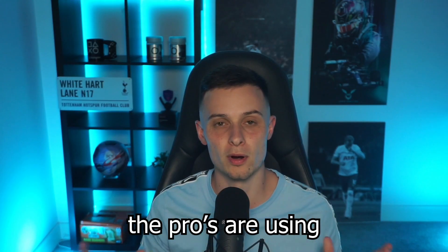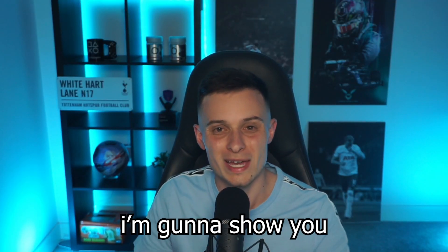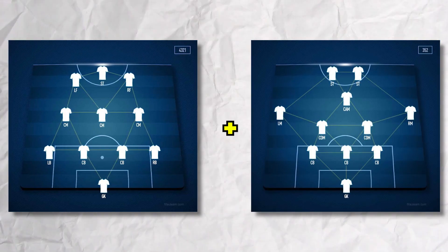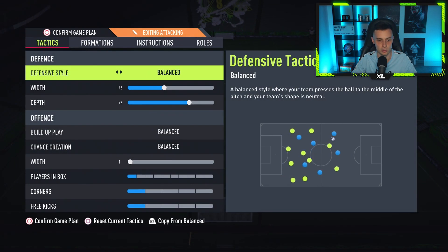These tactics are the ones the pros are using at the World Cup playoffs and today I'm going to show you exactly what they are. We're going to be talking about the 4-3-2-1 and the 3-5-2. Let's start with the 4-3-2-1 where the main aim is quick passes around the box, quick snappy movements, and obviously the overload in midfield which will get you a lot of goals.